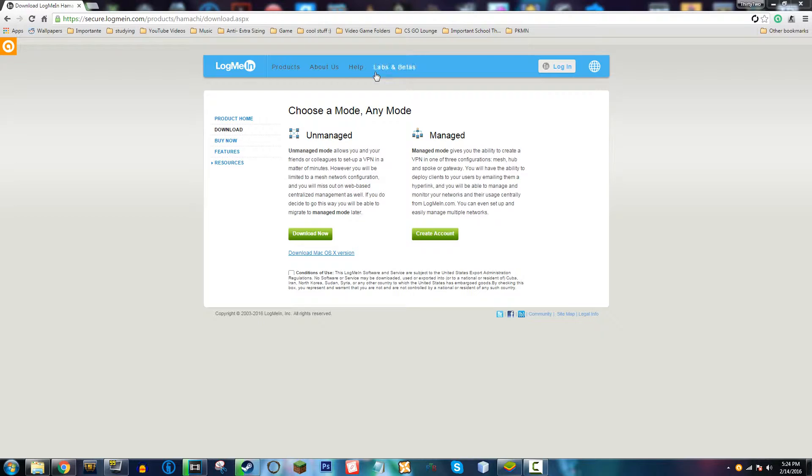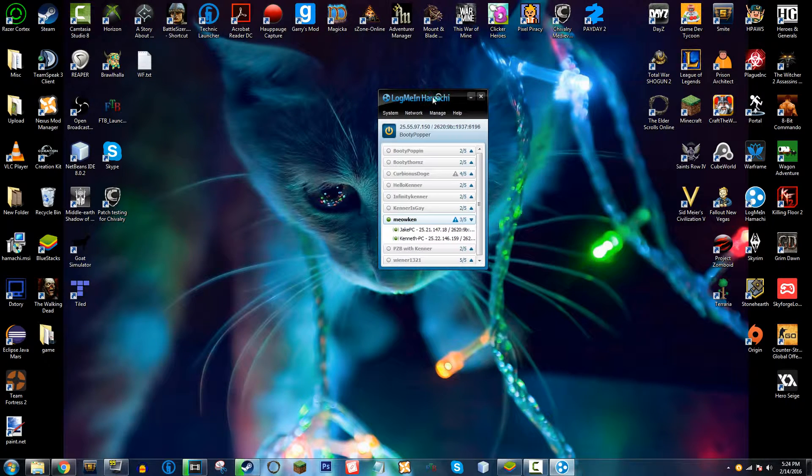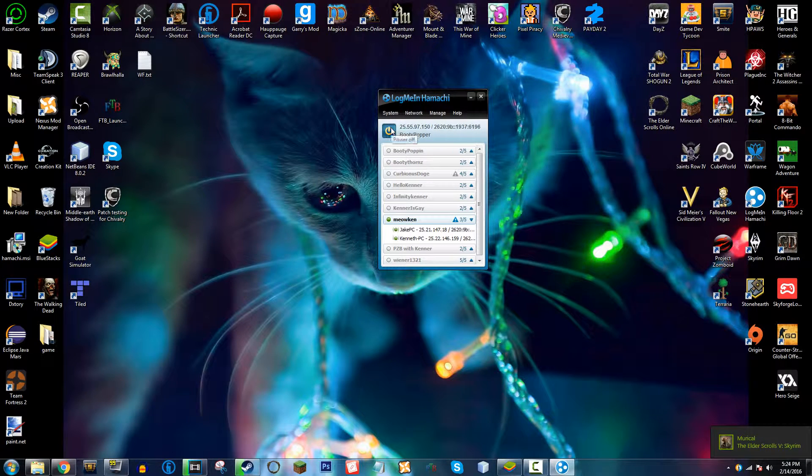Just sign up, log in, and you're going to want to download the unmanaged version. That will take a little while to download depending on your internet speed. So just make sure you download the unmanaged version, make sure you're all signed up, and then you're going to want to power it on, which will then allow you to open up your stuff here.